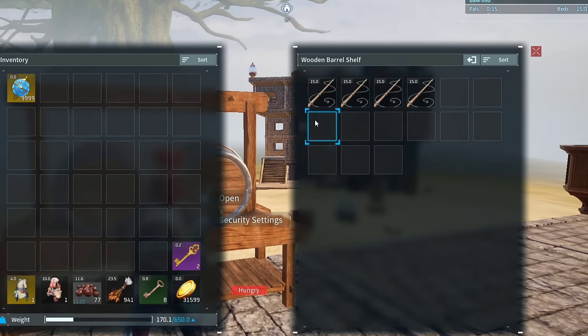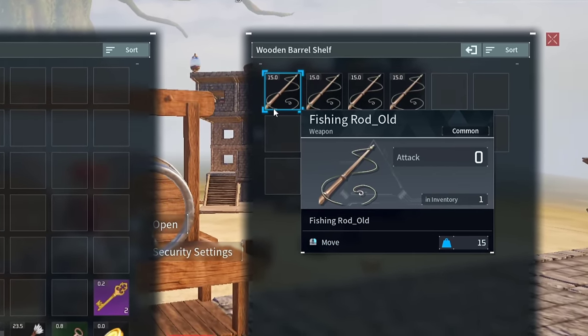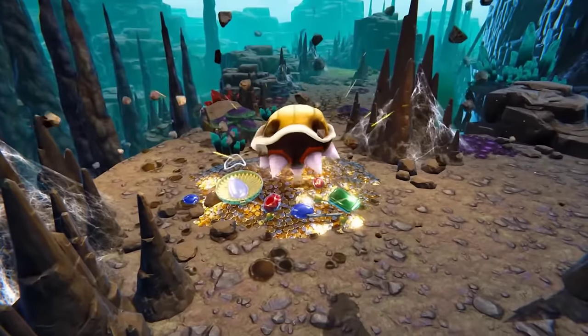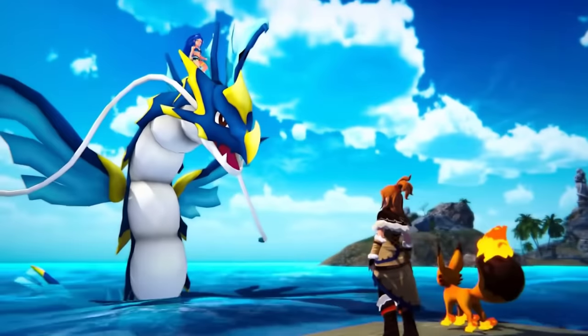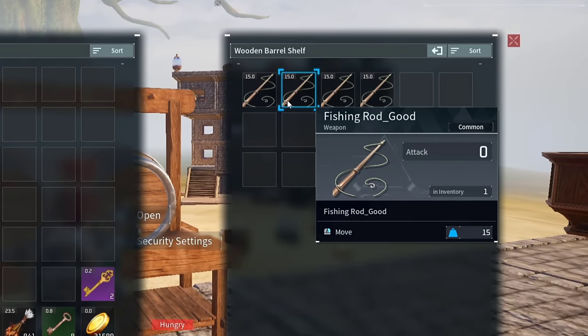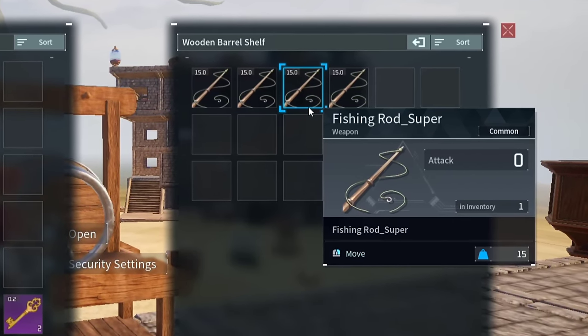Kind of like the Radar Sphere, the next few unobtainable items are ones that we might see in the future, which are fishing rods! Now, originally, in some of the old trailers for Pal World, you could actually see some fishing going on, so it's not too shocking to see that the fishing rods are still in the game, with there actually being four different fishing rods.